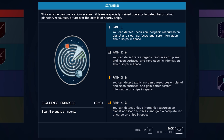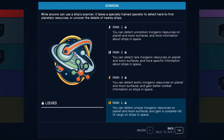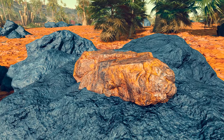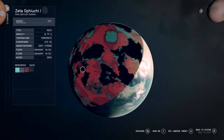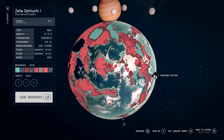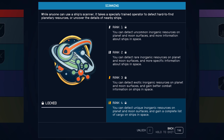Next is the Scanning skill, which allows you to detect uncommon, rare, exotic and unique inorganic resources on the surface of a planet or moon - inorganic resources being things that are not organic, like iron and helium. This skill is specific to the planetary scan you can do from the planet map, and will show you general locations of specific inorganic resources by highlighting areas in that resource's color. This could be handy if you're struggling to find a particular resource, though I'll admit I don't think this skill is absolutely necessary as I've never had to rely on it.